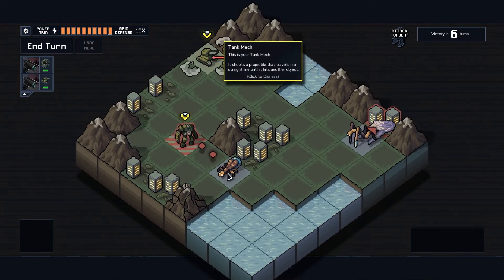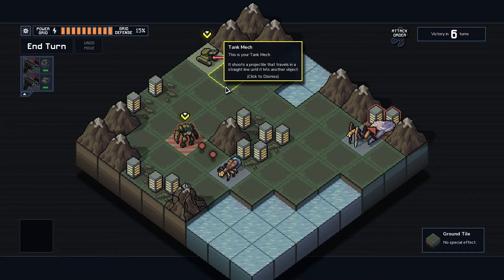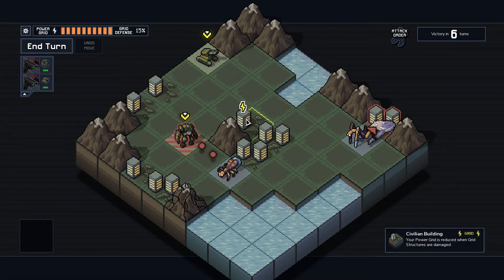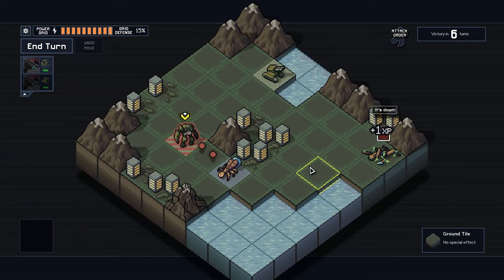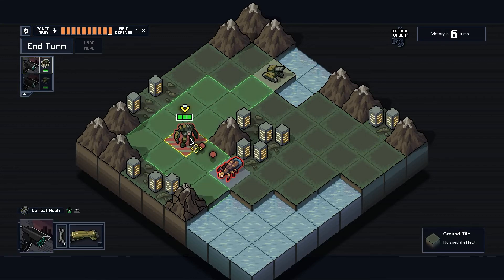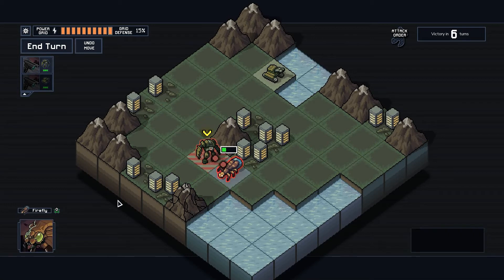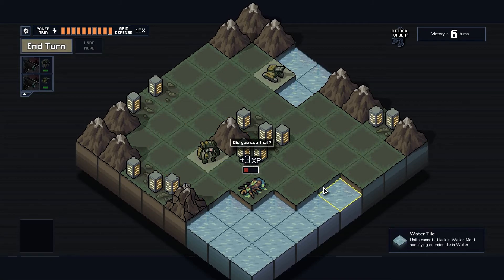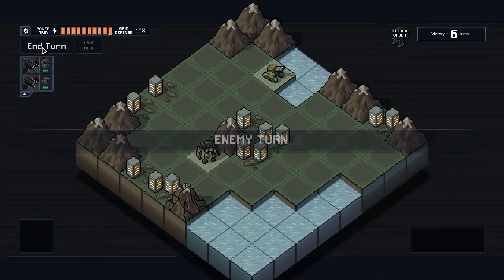One unit is choosing to attack us and another is choosing to attack the buildings. The tank mech fires a projectile that travels in a straight line until it hits an object. I shoot at one enemy to get rid of it — the civilians are happy the threat is down. We push another, saving the building. 'Did you see that? We saved you.' Quite a success.